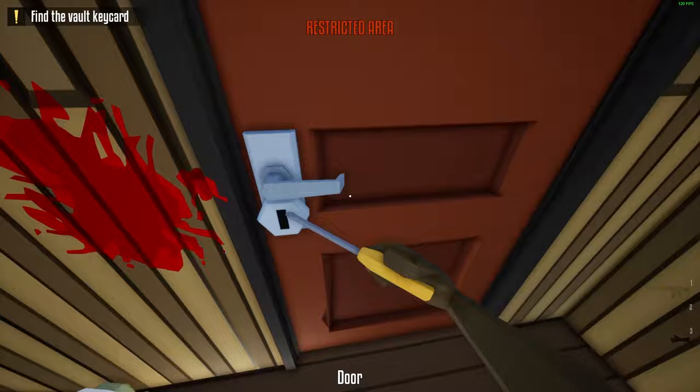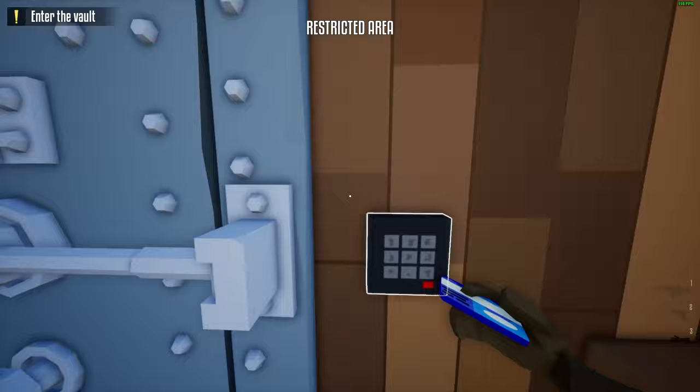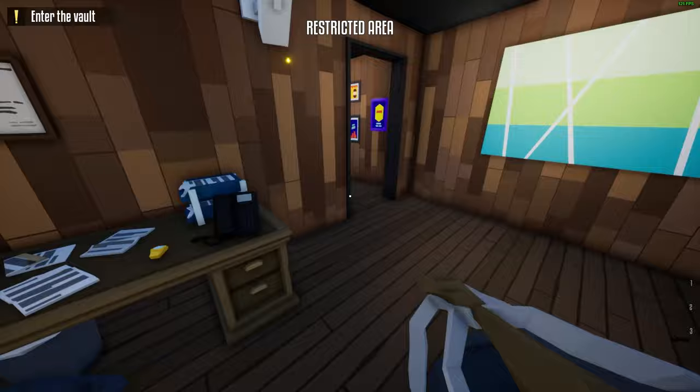Then we're going to start getting all the cash. Time to take the blue key — as you can see there's some cash, so we're going to take it in a moment. Run down here. Camera is broken, so we just go. Now you need to take your lockpick. If you're smart, you're going to bring your duffel bag. And we're going to go upstairs.